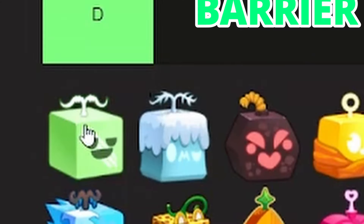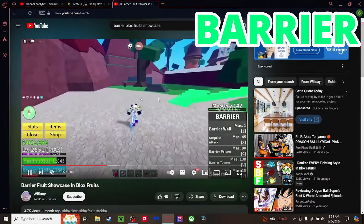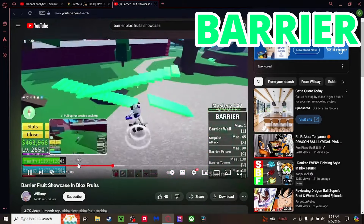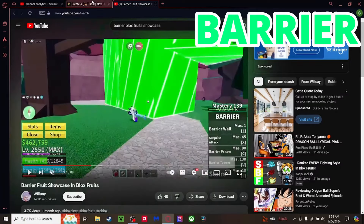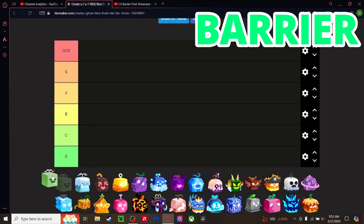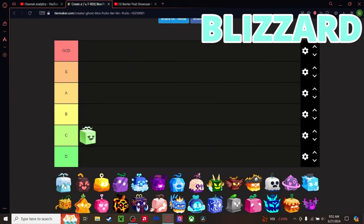Starting off with Barrier. It has some pretty good defense, decent traversal, and the barrier towers you can just drop down are pretty good. Honestly I want to rate it C, but I feel like it deserves B just because of other stuff near it — like Blizzard. But there are so many fruits better than it, so we're going C tier.